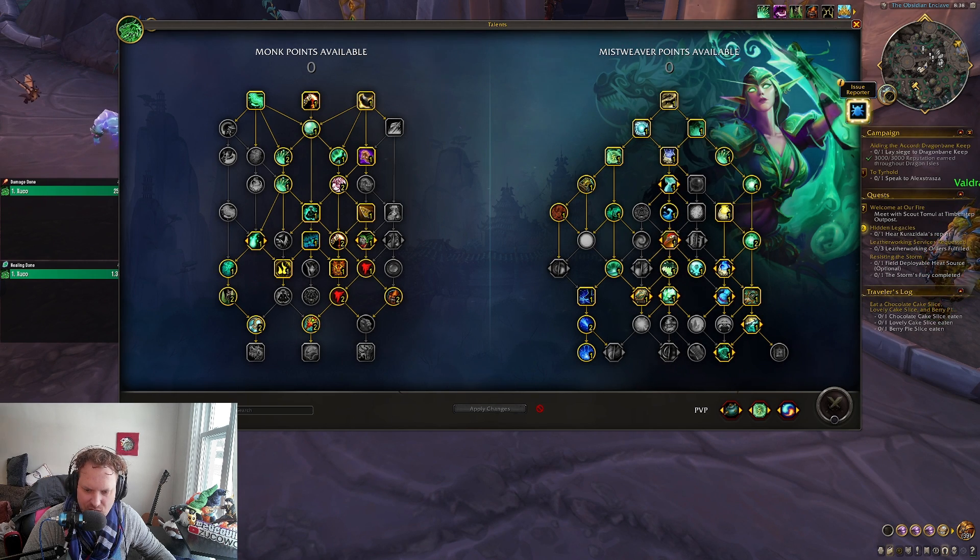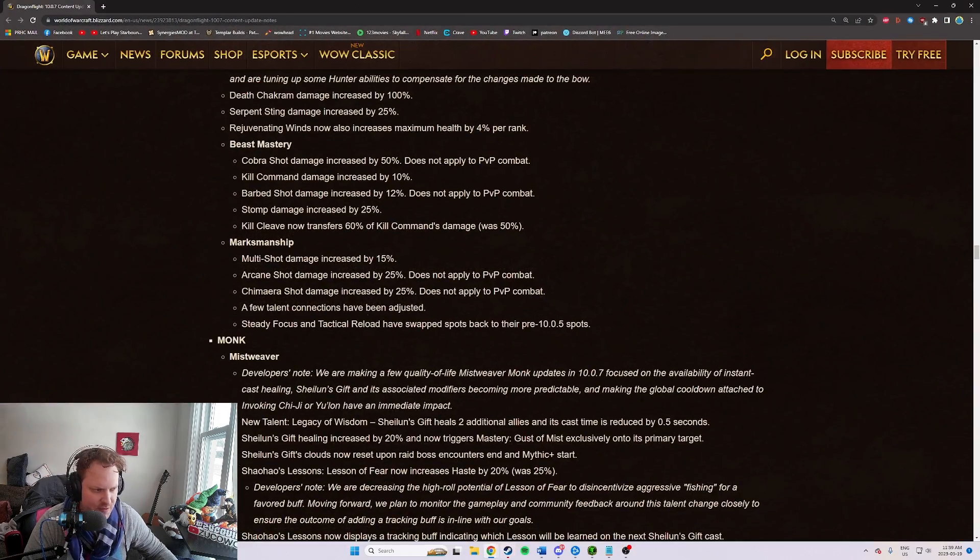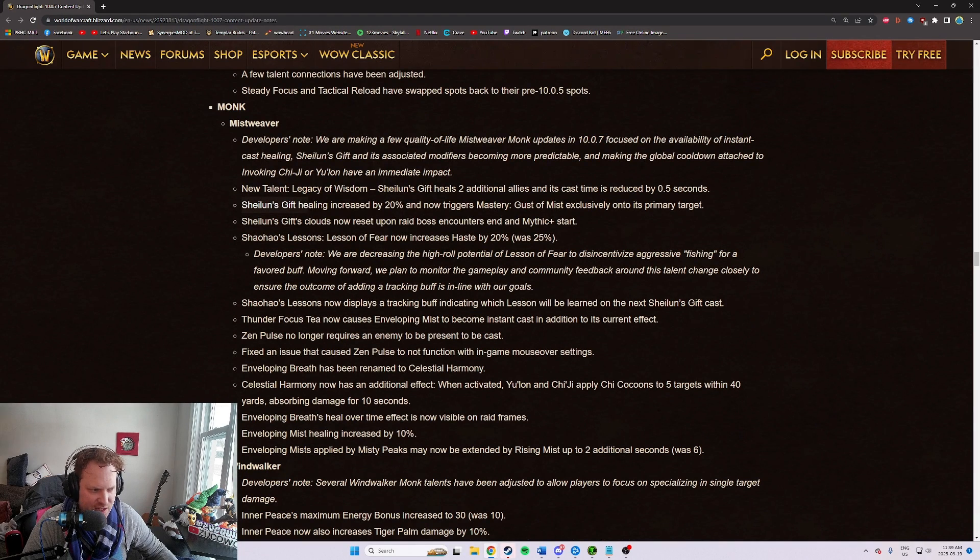Shaylin's Gift is the last big thing. The third and probably the biggest change is going to be Shaylin's Gift. Number one, they are buffing the healing from Shaylin's Gift — it's increased by 20%, straight up. And now it triggers Mastery: Gust of Mists exclusively onto its primary target, so you're getting additional healing from Gust of Mists onto your primary target, which is fantastic. Also, Shaylin's Gift's clouds are now reset upon Raid Boss encounters and Mythic Plus start. Lesson of Fear has its haste decreased by 5% — not a big deal.